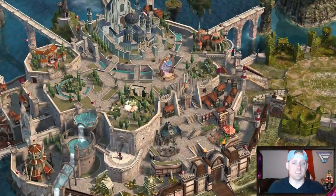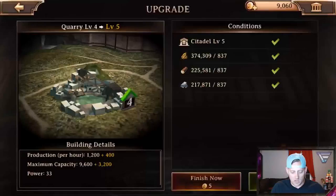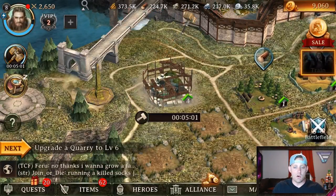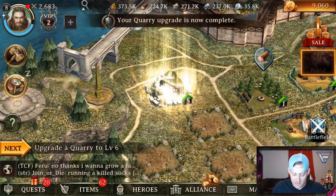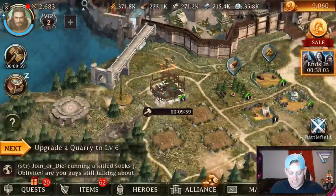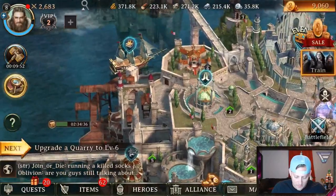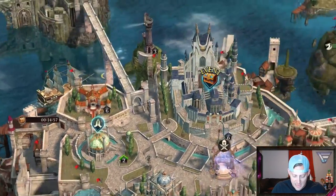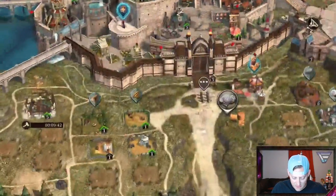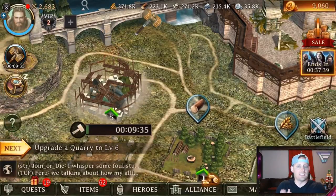We're going to head back to the castle and see if there's anything to do over here. It looks like I can still do some upgrading to my quarry. Let's see if that's going to be able to go in my favor. We're going to do an upgrade, get it to level 6. It looks like it's on the way right now. Actually, it looks like it's at level 5 — can we go up one more level? We can. It's saying it's going to take ten minutes, but those free buttons have been popping up quite a bit.